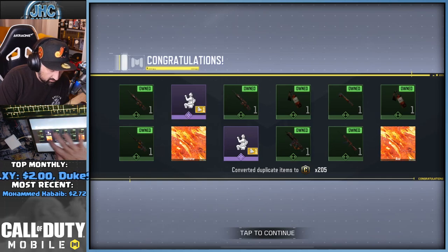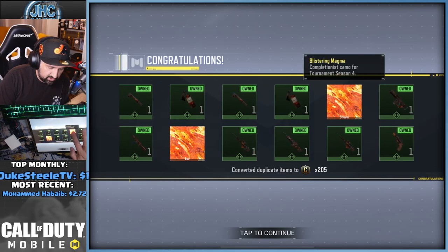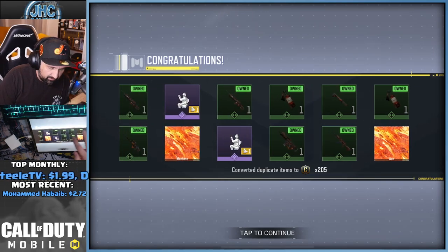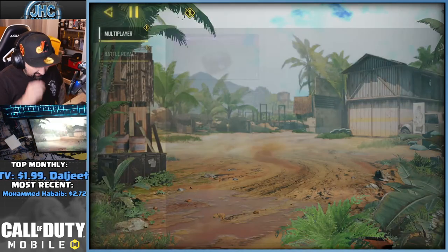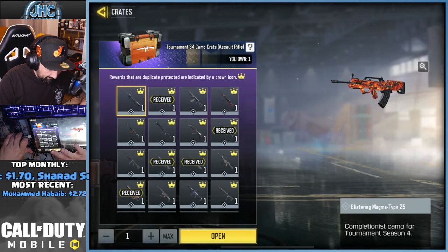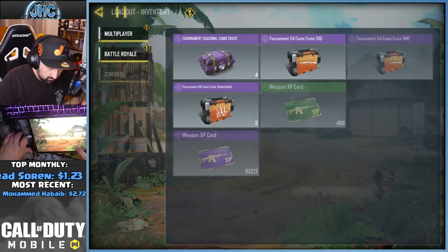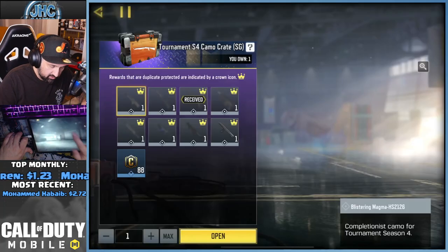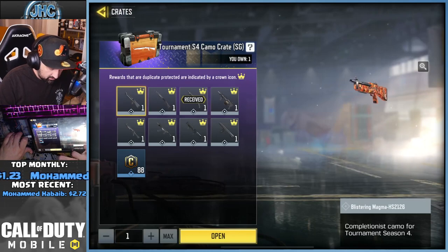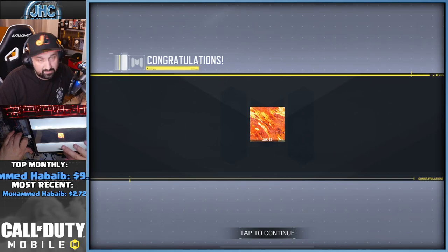Machete, axe, and shovel — wow, that was awesome! Next, assault rifle magma DRH. Then we got a shotgun — give me the striker, he's gonna be good this season. The Jack 12, not bad though for zombies.